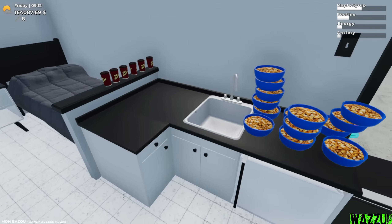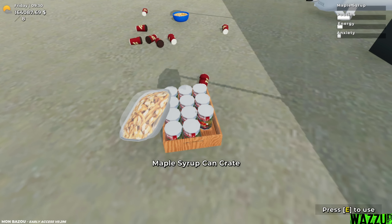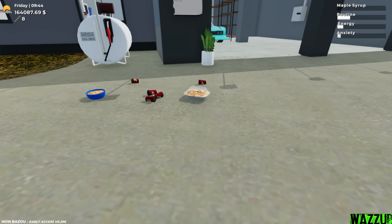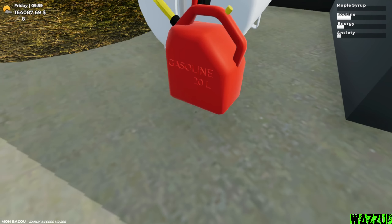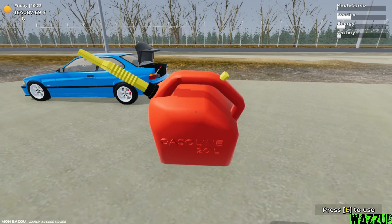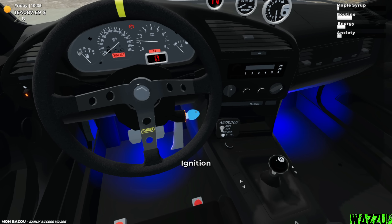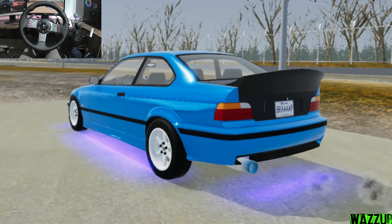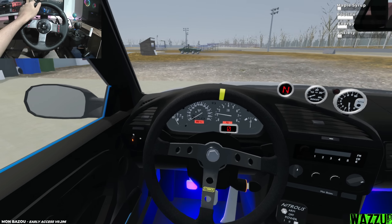Before we go for a drive I have to take some maple syrup real quick — the maple syrup cans from the floor. And maybe a couple of coffees. We're gonna take the poutine with us because we need food. We refueled the gas canister and dropped it in the trunk. Let's close the door, turn on the car, and hopefully we can make it to the gas station with this fuel. Parking brake off, first gear, let's go.